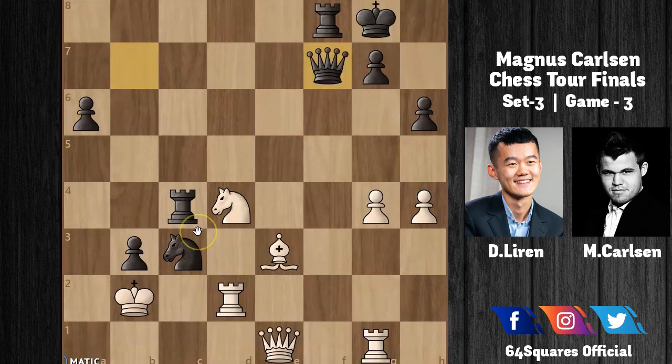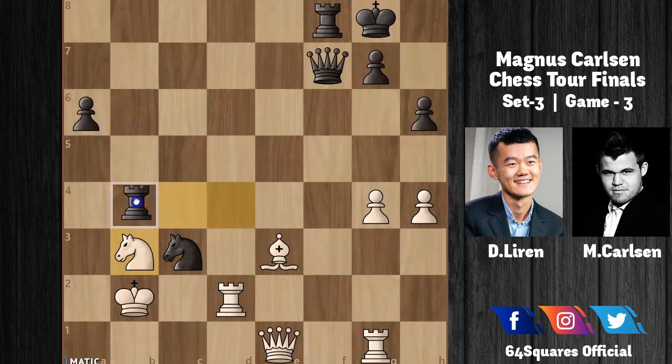After Queen×f7, Ding plays a blunder: Knight to b3. This allows Carlsen to pin the knight by playing Rook to b4. White has no way to defend the knight on b3 — the queen cannot go to d1 to support it. On move 29, Ding resigned the game. It was a brilliant tactical victory for Carlsen, demonstrating how tactics can be applied to win games. Hope you enjoyed — stay tuned for more action from the Magnus Carlsen Chess 2 Finals!